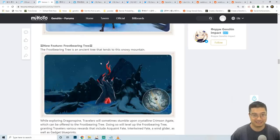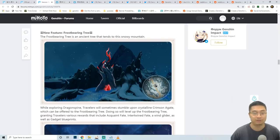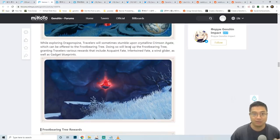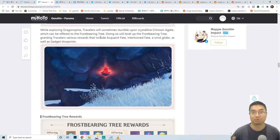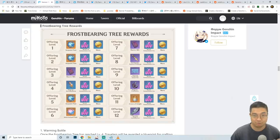The ancient Frostbearing Tree rewards you as you offer Crimson Agate to it. Stumbling upon crystallized Crimson Agate and offering it to the tree levels it up, awarding acquaintance wishes, intertwined wishes, a wind glider, and more gadgets. You can level the tree from level 1 all the way to level 12.